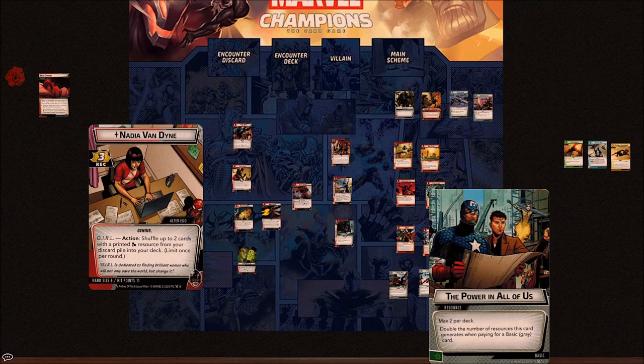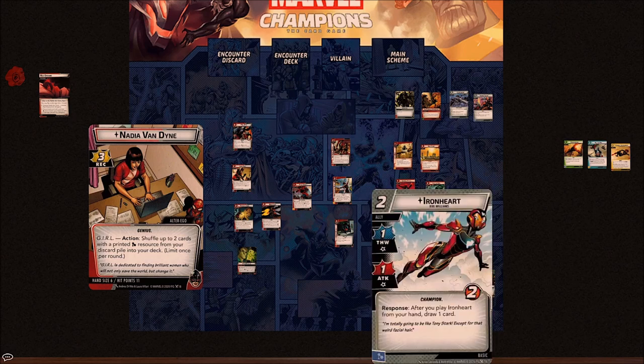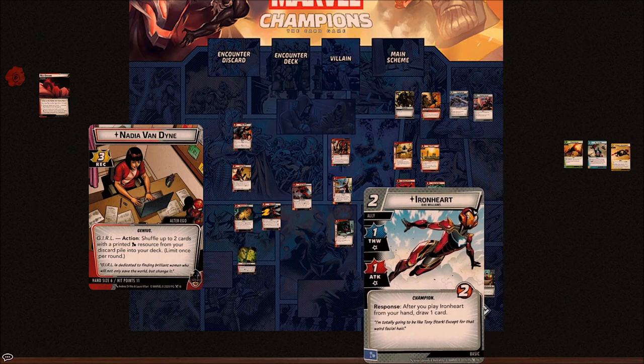We've got Ironheart — a new basic ally — one thwart, one attack. I consider her to be the mini Nick Fury — a Nick Fury you can probably afford all the time. She has a mental resource, Nadia can shuffle her back in, and she has the Champions trait to work with Ms. Marvel. She has two hit points with a response: after you play Ironheart from hand, draw one card. She's a generic Maria Hill that everyone can run, but can't be gamed with Make the Call and Rapid Response.